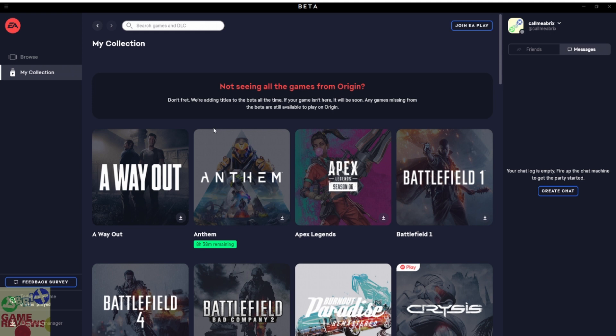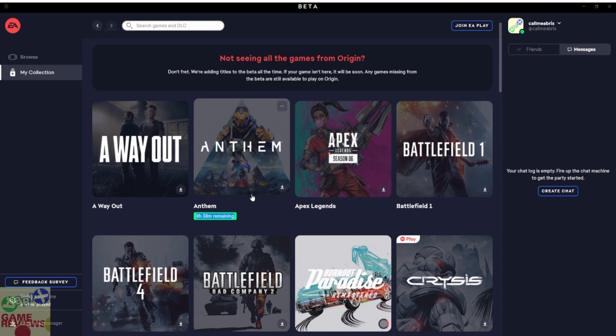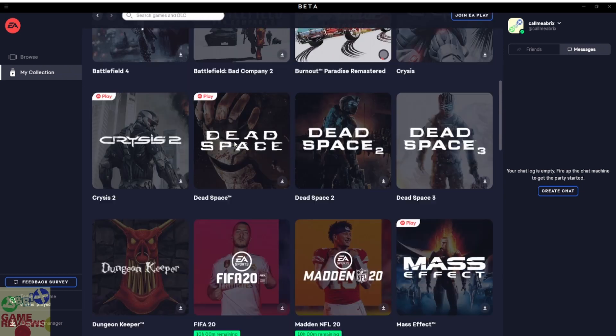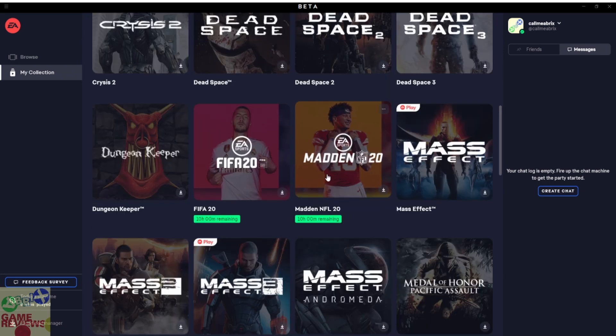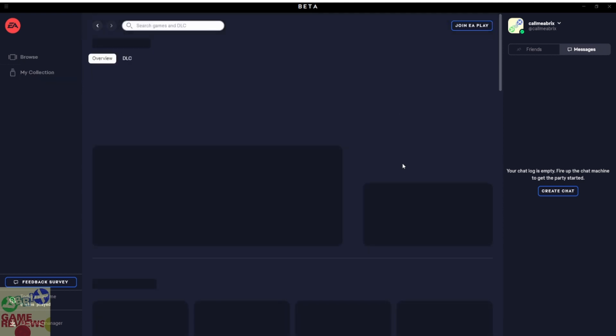Now looking at my collection, this interface showcases all the games you can download and play. It shows the time remaining on your free trial — if you have the basic EA Play subscription, it allows 10 hours of newly released games. If you don't own the game and click to download, it shows the 10-hour trial. As you can see, one game has 8 hours 38 minutes remaining and another has a full 10 hours remaining — these are play trials. There are also other games you can directly download.